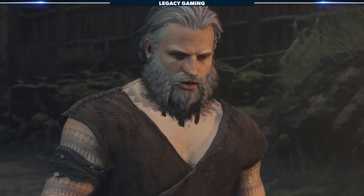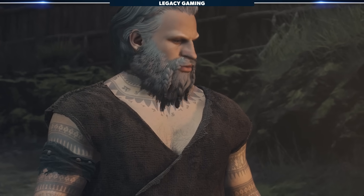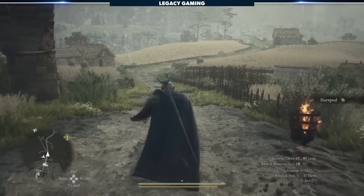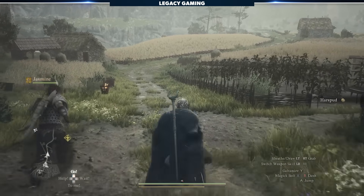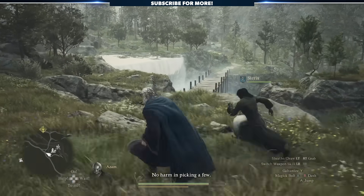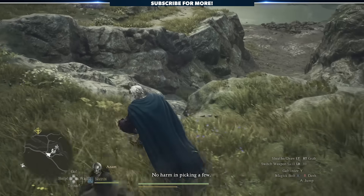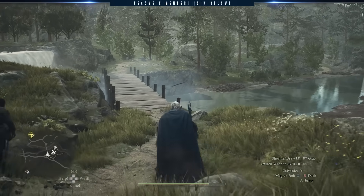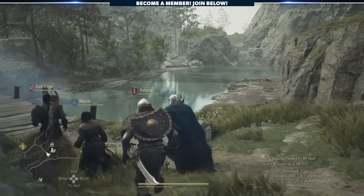With your bags lightened and your gear enhanced, it's time to head out into the world, and you will run practically everywhere in this game. Dragon's Dogma 2 is unlike any other RPG on the market in that there is no consistent fast travel system. That's why being prepared matters, because moving from point A to point B often involves 20, 30, or even 40 minutes of work, and potentially dozens of combat encounters.